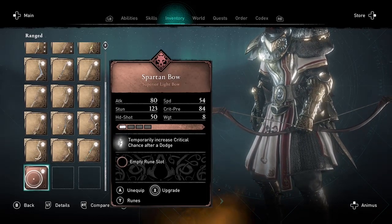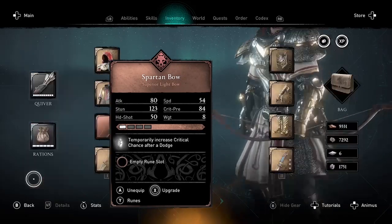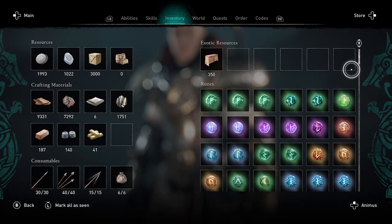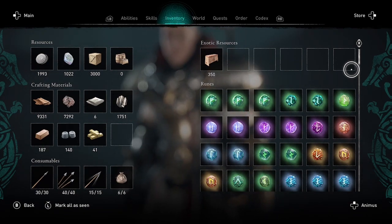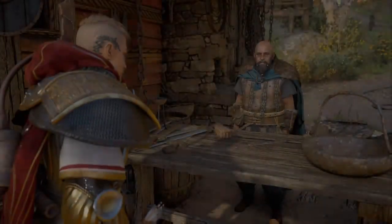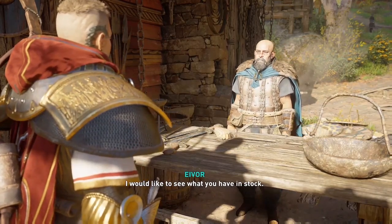This is basically a materials duplication glitch. I'm going to show you the contents of my inventory now and then again at the end so you can see. You'll notice I currently have 7,200 iron, and at the end I'm going to have over 9,200 iron — so I'm going to get 2,000 iron from this glitch.